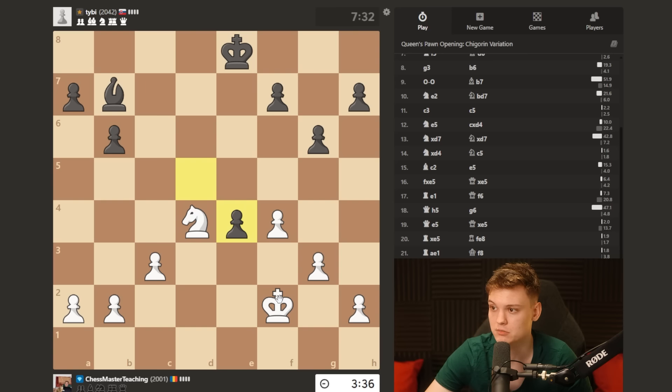I don't have a lot of time on the clock to play this accurately, but I think this should be good. I could do f5 to try to keep his pawns disconnected, or g4 move, but I don't even have to.